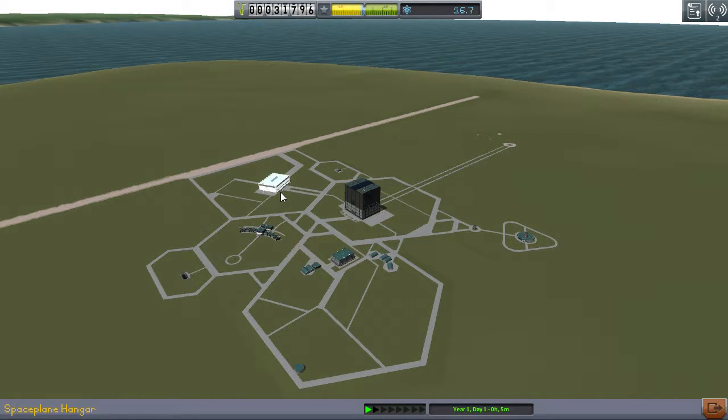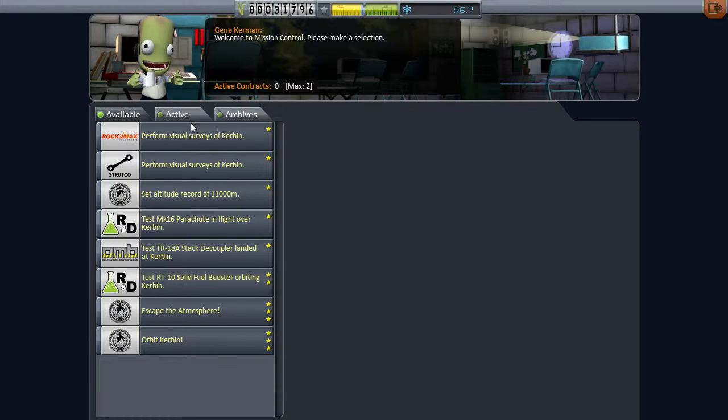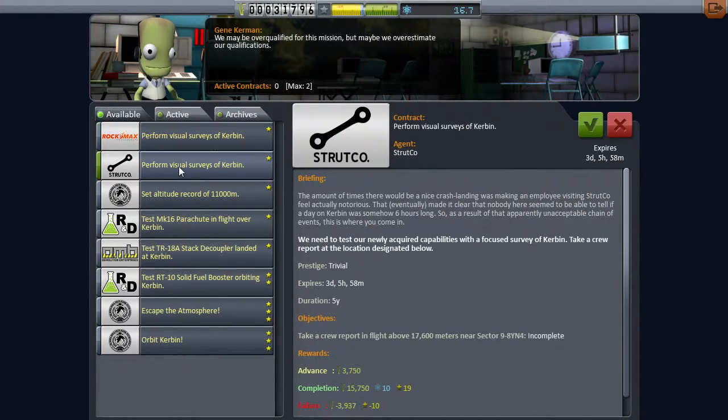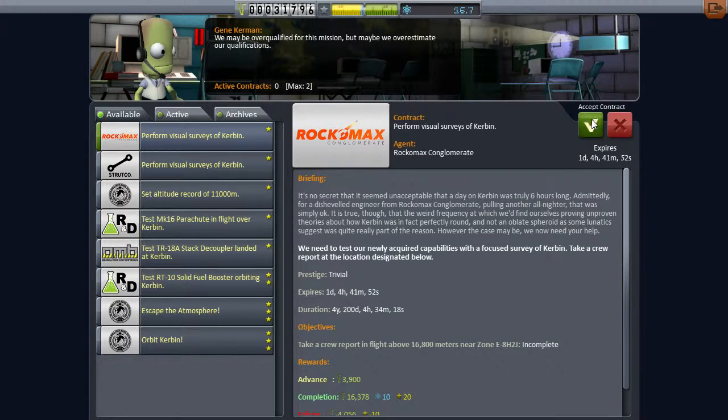Alright, so we left off here. Mission Control - do we have any active? Nope. So let's see what new contracts we can get. Perform visual surveys of Kerbin - all we need to do is just go that high up in the sky. That seems pretty easy. And this one - because you need to get there, that's a little different. But they're around the same height, so maybe we can try for that.